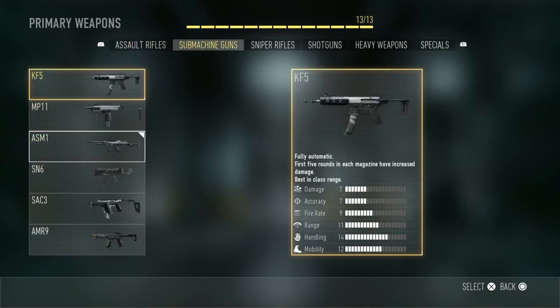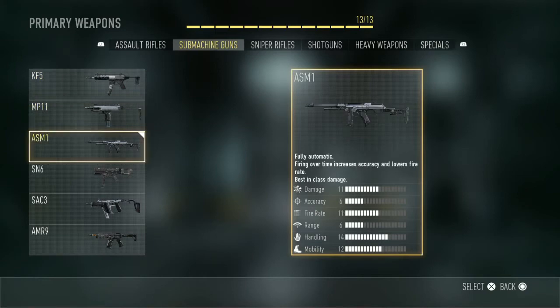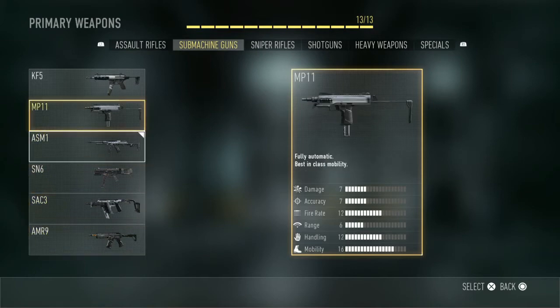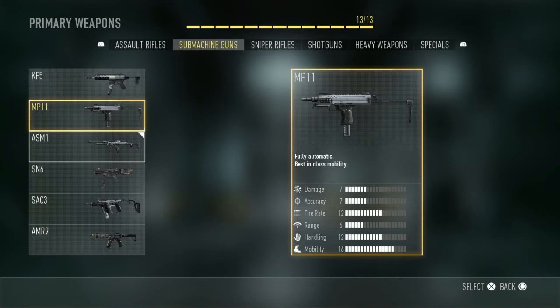For the submachine guns we have the KF-5, the MP-11, the ASM-1, the SN-6, the SAC-3 and the AMR-9. A lot of these are very good. What stands out is the SN-6 and the ASM-1, and the KF-5 and the MP-11 are good as well. I guess it's all about personal preference when you're actually creating your class.